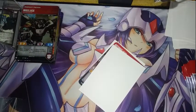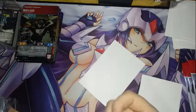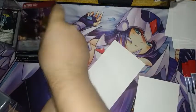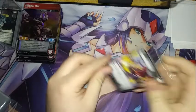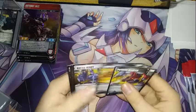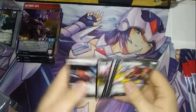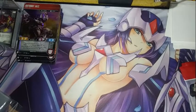Next — pack number six. Jazz, woohoo! He was part of the Prime story. Piercing Blaster, Forcefield, Battle Ready, Supercharged, Cargo Trailer — I love this already. Body Armor, Backup Plan. All right, we're on pack number seven.